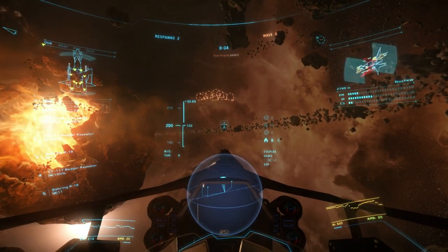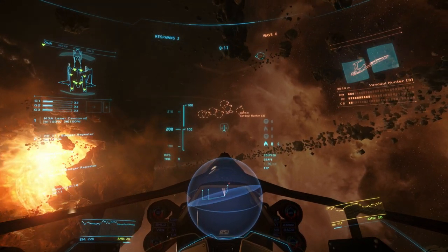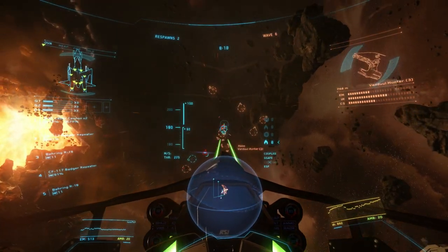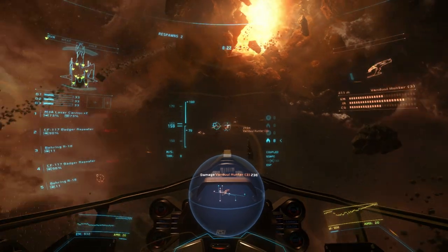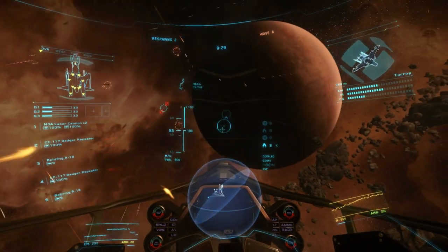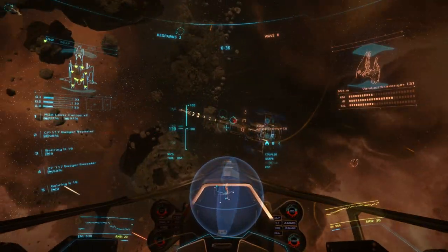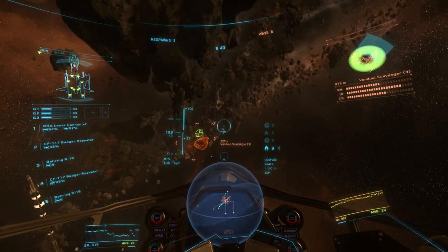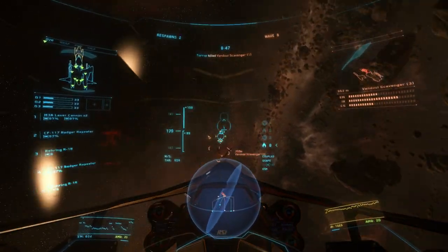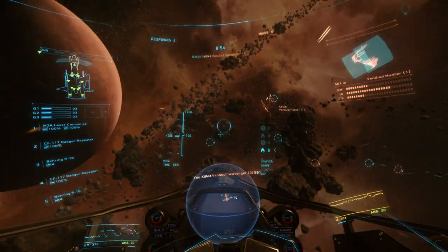Everyone's going to go for the Priest, so I'm just going to line up my closest Hunter to help the team. That should help those guys as they all go after the Priest, trying to be the one that gets the kill on the elite. We got one of the Hunters — I'm going to skip over one of those Scavengers now. Well, if he wants to line himself up like that, I don't have a problem.